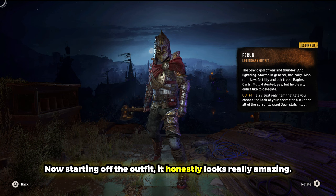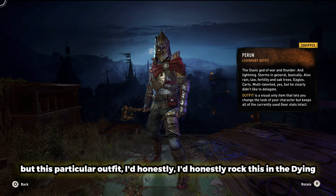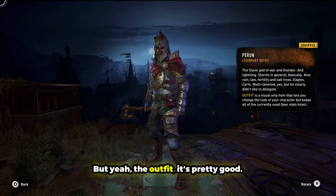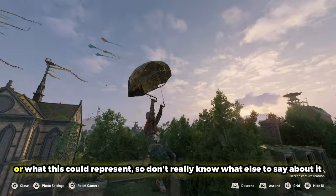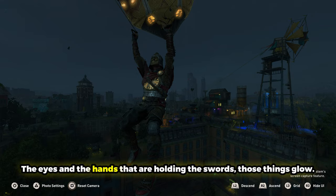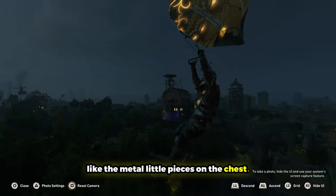Starting off with the outfit, it honestly looks really amazing — the amount of detail in it is astonishing. I'm not really too big on medieval things, but this particular outfit I'd honestly rock in the Dying Light 2 world. I'm very into big heavy armor, so that's just my personal opinion, but yeah, the outfit is pretty good. Next, the Paraglider — I don't really know much about medieval things or what it could represent, but it looks pretty cool. The Paraglider does glow in the dark; the eyes and the hands holding the swords glow. The outfit itself also has a bit of glowing on the front, like the metal pieces on the chest.